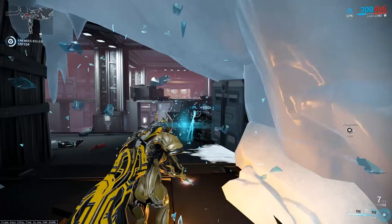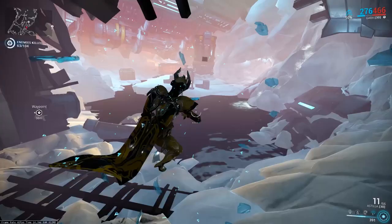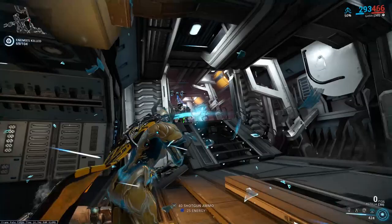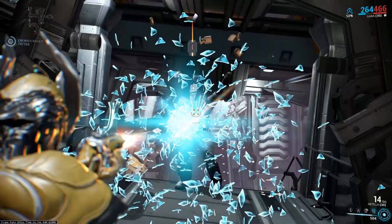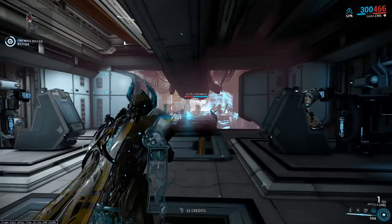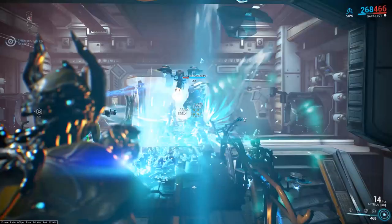Her first ability is called Shattered Lash — basically an upgraded version of Wukong's Iron Jab. When you tap Gara's first ability you do a straight-line damage hit on anything directly in front of you. If you hold the one key, you'll actually do a horizontal cone of damage about 180 degrees, hitting everything in your path. It's a great little upgrade that I really like, and I'd like to see Wukong's first ability and perhaps Nekros's first ability altered to incorporate this tap-versus-hold mechanic.